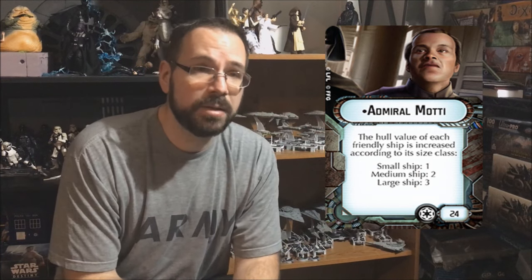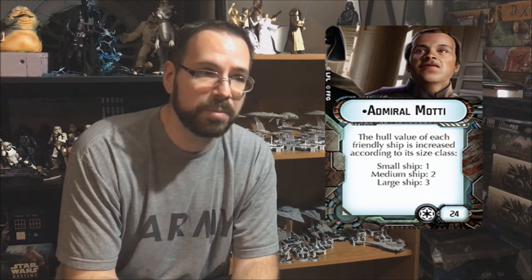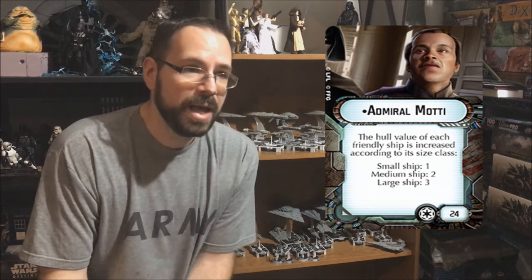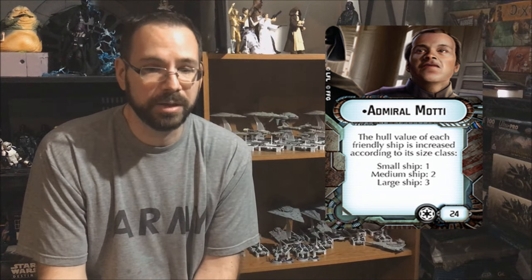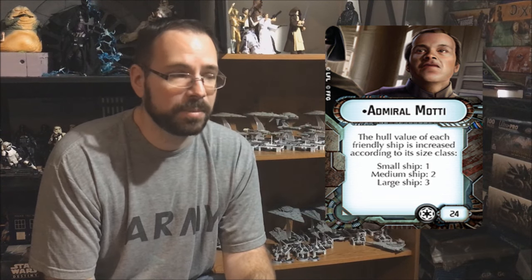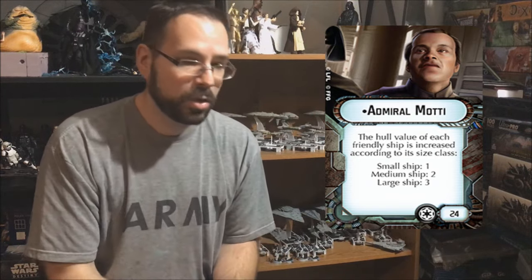My number one choice is Madi. Madi works well with every build, but because the Gladiator is a small ship with five hull — which is pretty good for a small ship — Madi brings them up to six hull, the same as an Assault Frigate. It's amazing how much that one extra point of hull adds to the survivability of a ship everybody's trying to target right away. Madi affects your whole fleet as well, and this ship needs to survive. For a black dice close-range ship, it often dies before it can get close enough. Even if Madi just buys the Demolisher one extra turn, he's paid for himself.